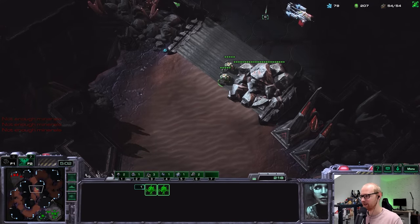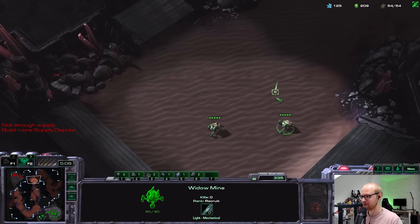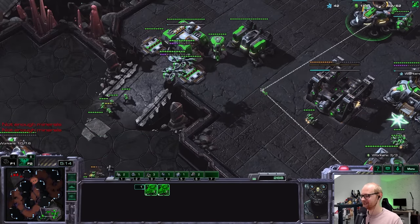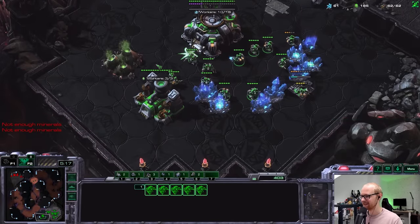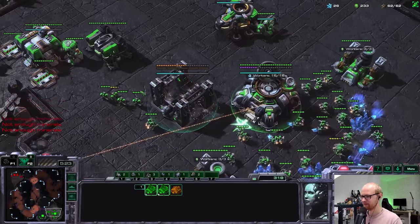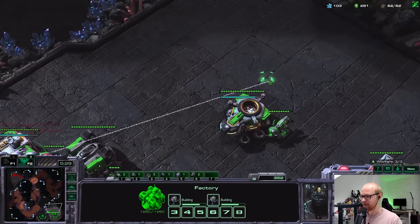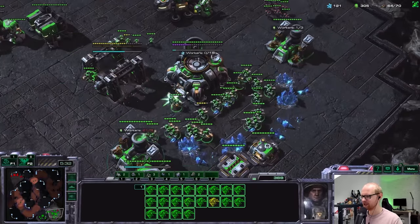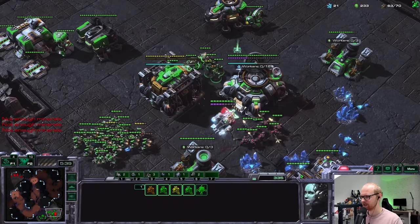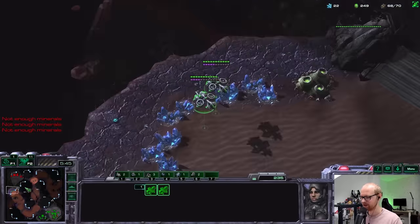Normally double starport is a common build — you go for a tank push with ravens and extra vikings. That's what makes it tough to defend. But now he pretty much knows exactly what we're doing. He could potentially be dropping — and yes, he's dropping. It's just eight marines, a very interesting drop. I'm just going to run away a bit since he's not really going for anything too spectacular.